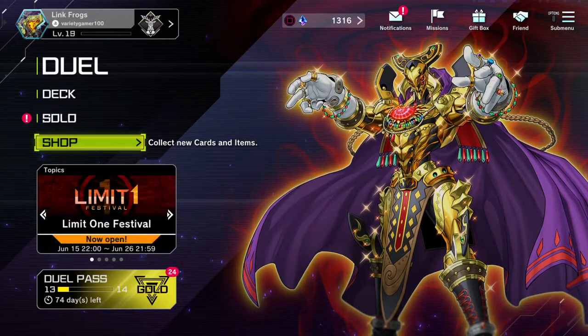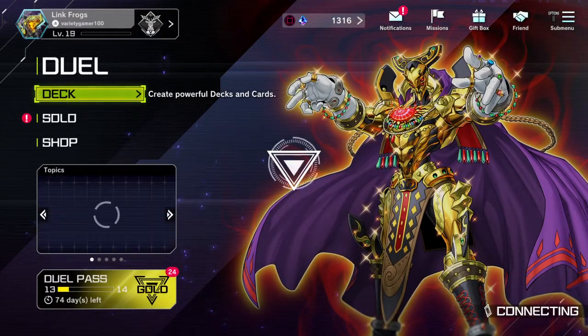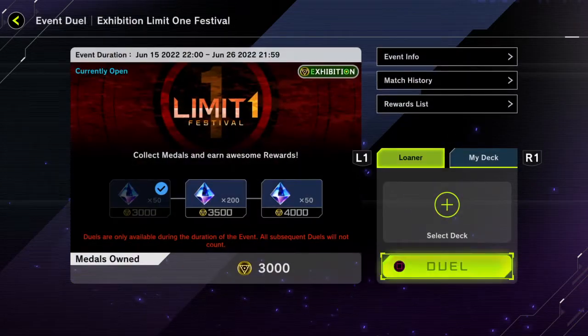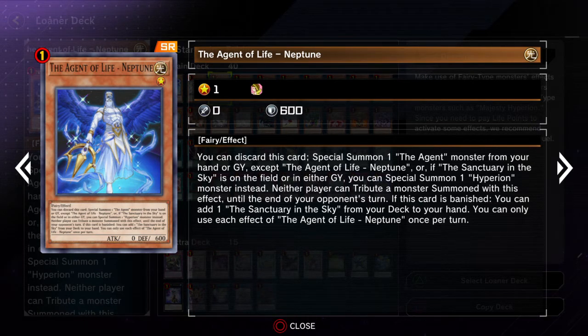I'll go through them again real quick for those of you who didn't see that part of the video. Agent of Life — Neptune. This is the agent that special summons an agent from the hand or the graveyard. So that seems pretty good. Or if the Sanctuary in the Sky is either on the field or in the graveyard, you get to special summon a Hyperion — and that can be more than just Master Hyperion too.